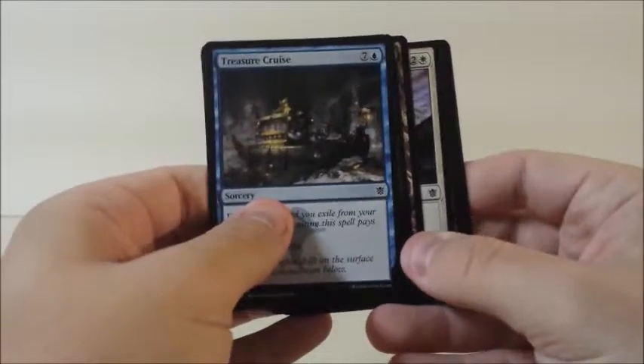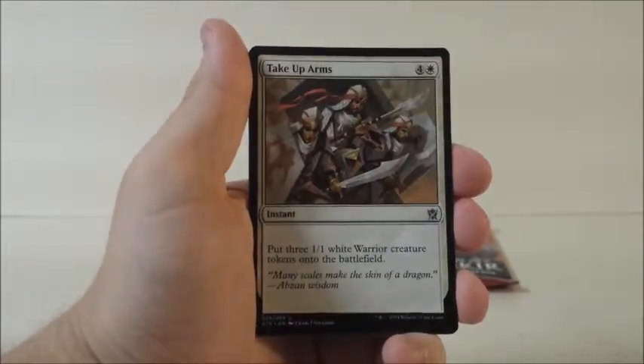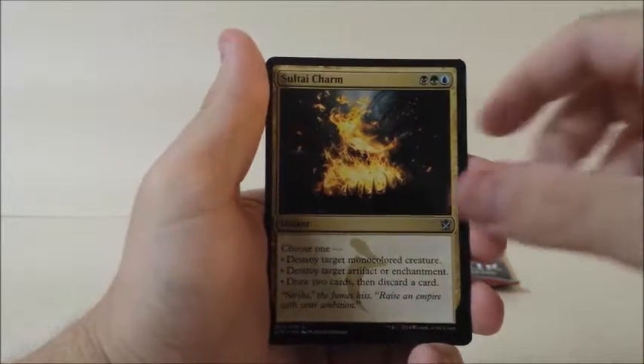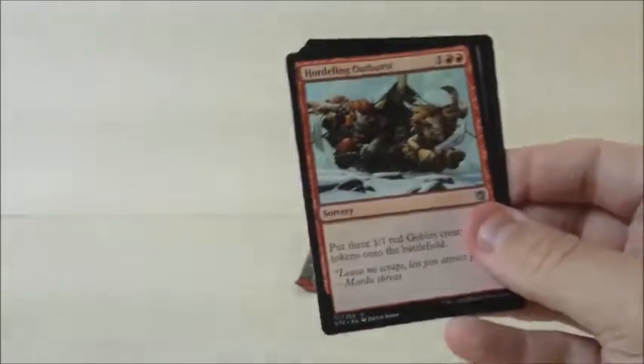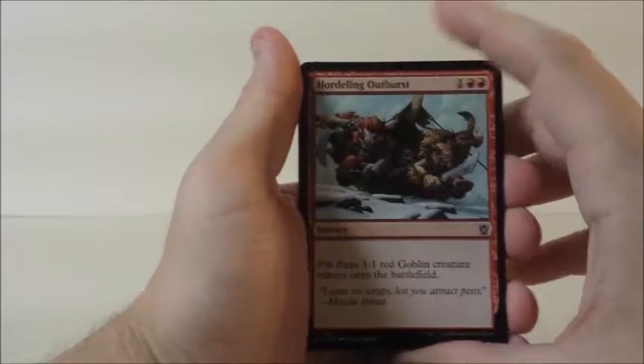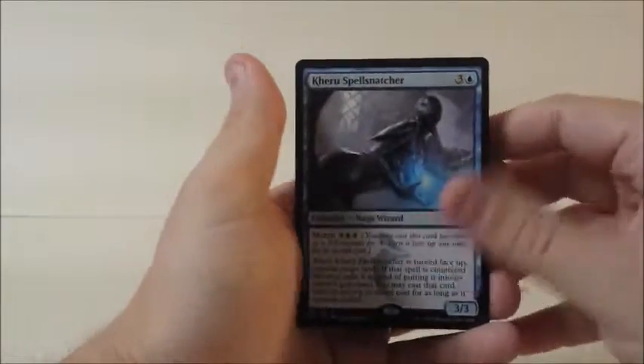We are down to our last four packs and we have a total of two Mythics. Mardu Charm, Take Up Arms, Sultai Charm, and there's a Mythic — Pearl Lake Ancient. Then Hordeling Outburst, Roar of Challenge, Suspension Field, and another Kheru Spell Snatcher.